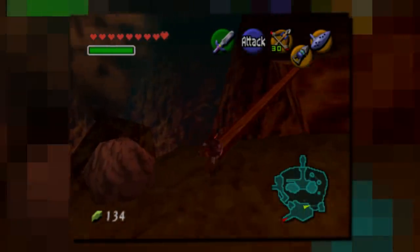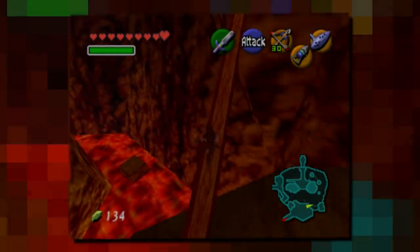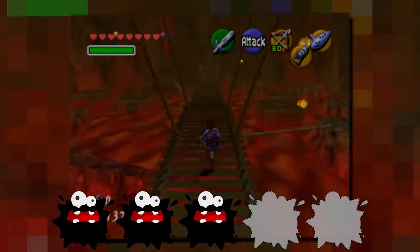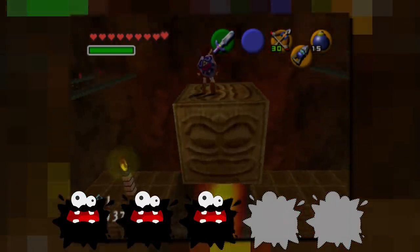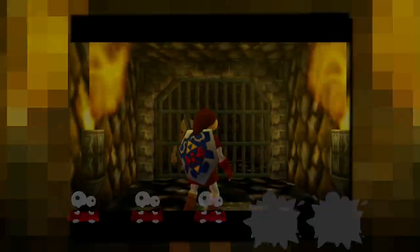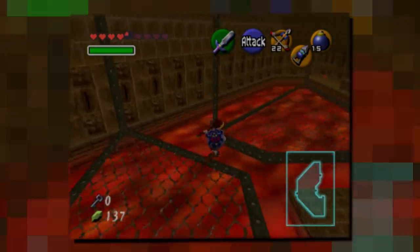So time to move towards the next dungeon, located in the middle of Death Mountain Crater — the Fire Temple. Three fuzzies. Honestly, there isn't that much to talk about here. The Fire Temple is just, you know, fine. Having to free the different Gorons makes the dungeon a bit more memorable, but it's just a fine dungeon.